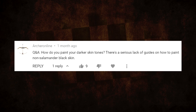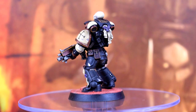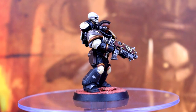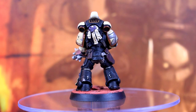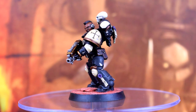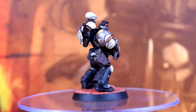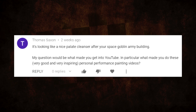Archer Online asked how I paint darker skin tones, noting there's a serious lack of guides on painting non-Salamander Black skin. A really simple recipe: use Mournfang Brown as a base, wash the recesses with Nuln Oil, then mix a little Kislev Flesh with some Mournfang Brown to create a highlight and apply it to the nose, cheekbones, and similar areas to give a bit of depth. Quick, simple, and effective.